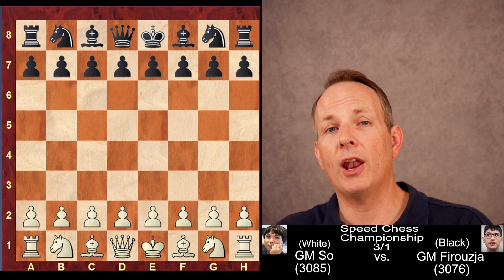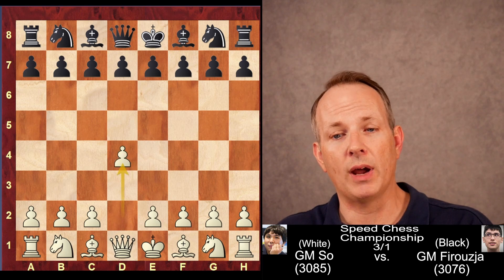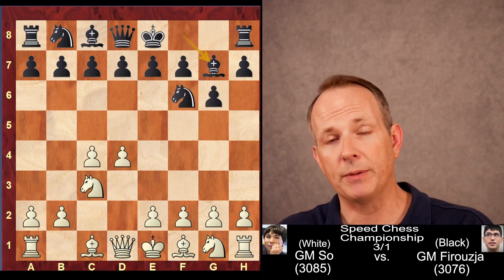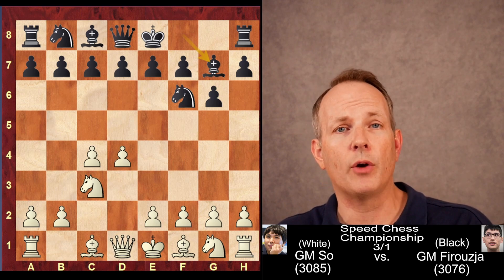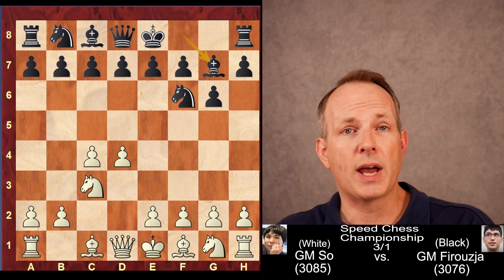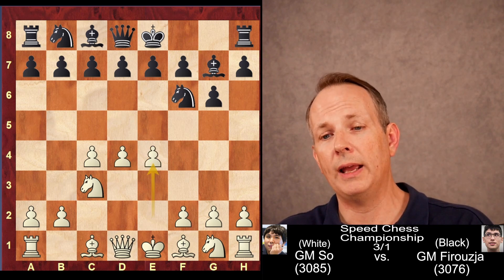Wesley So has white, Alireza Firouzja has black. The moves are D4, Knight F6, C4, G6, Knight C3, Bishop G7 — the King's Indian Defense, which Alireza was playing in this event, and I was very excited to see that. I really do like this opening. It leads to interesting play.